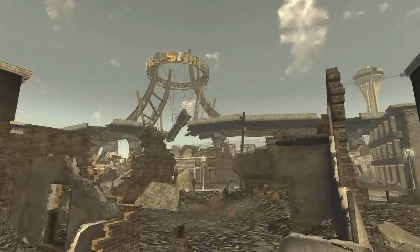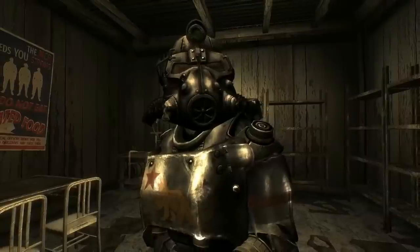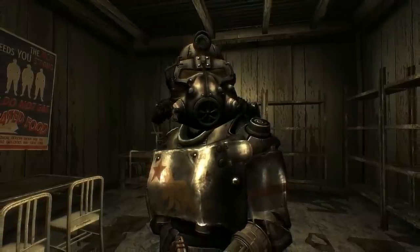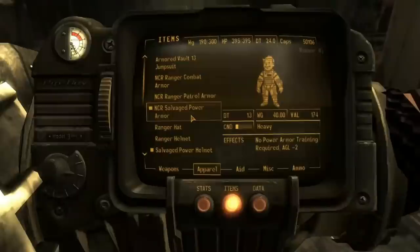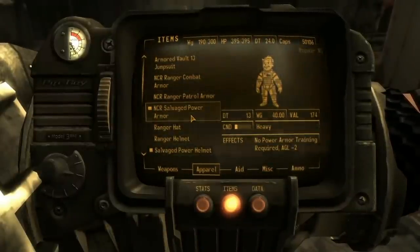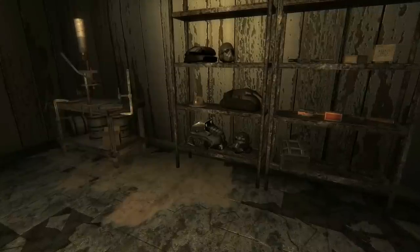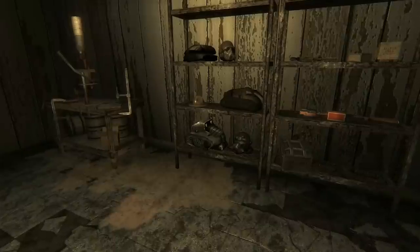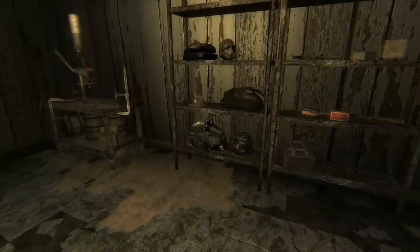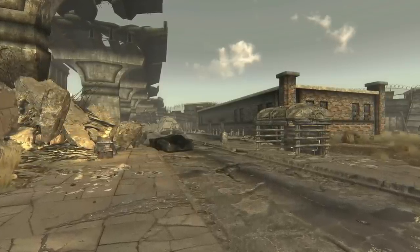Not all power armor in New Vegas requires this training, as we can see with the NCR. We can find NCR salvaged power armor on heavy troopers, and even in the Ranger's safehouse. These armor sets do not require the perk because they no longer count as powered armor after being salvaged by the NCR. With the Jury Rigging perk, we can even repair these with sets of heavy armor that are more common, like metal armor. Thank you to Daddy Harambe and Yuro from the Discord server for suggesting this one.